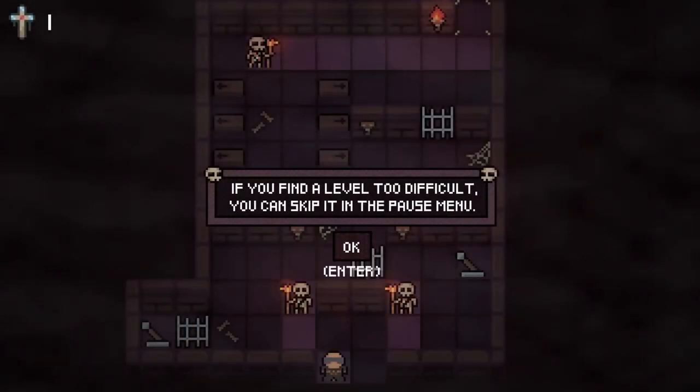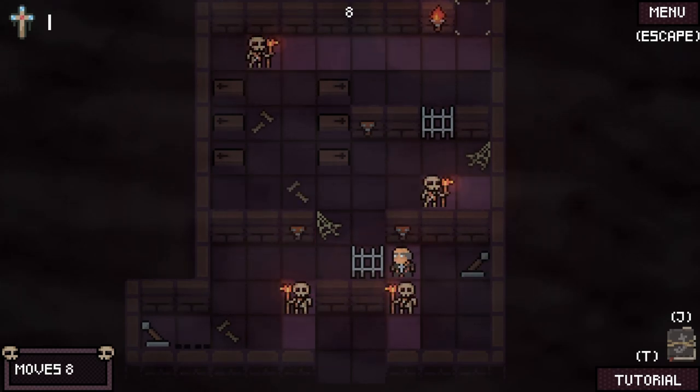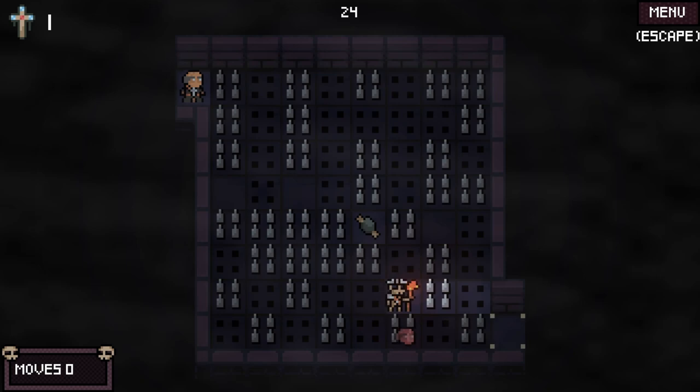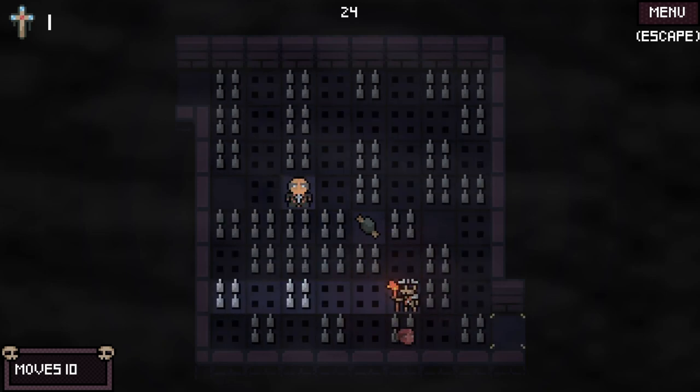This story is given through one-page diary entries at the start of each level. Gameplay-wise, you simply don't want to be standing on the same spot as an enemy or in their line of sight. Although you can take as many moves as you like, each level has a par value, meaning that the developer would like for you to figure out how to do each level in moves less than or equal to the par value.